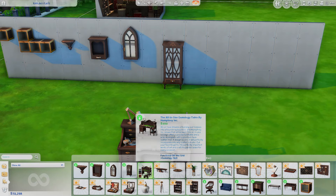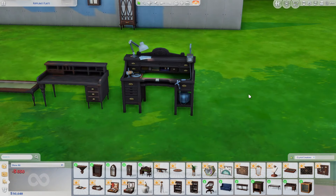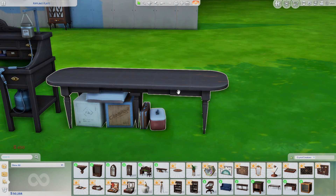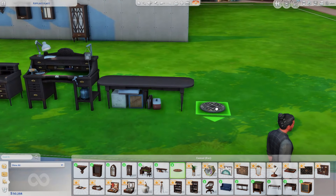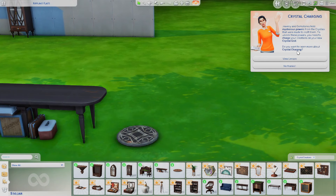Then here is the gemology table, which is where you're going to be making your jewelry — of course I am most excited about that. I like this table and that there's storage underneath it; it looks really realistic. And then this was in the trailer — this is the mystical moonlight crystal grid. You can put your crystals on here, and there's gameplay with this. This is for crystal charging, which is super cool.